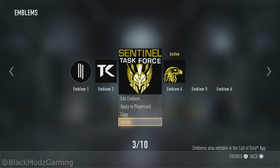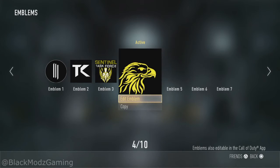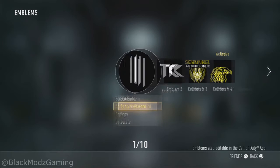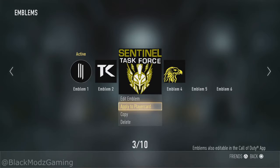I have an eagle and I have the Sentinel Task Force emblem. If I try to apply it, it says I can't. And if I go to apply this other one I can't apply it either — it says the exact same thing.